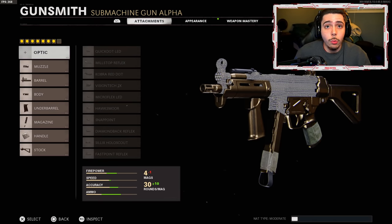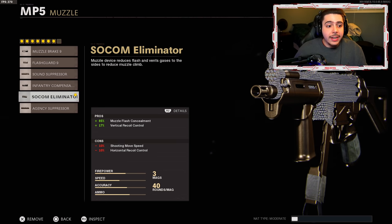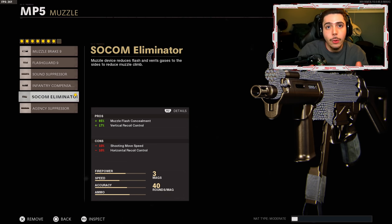Without further ado, let's get right into it. This MP5 setup is a lot different than my past classes — we got seven attachments. For our optic I didn't put anything on; I like the iron sights on the MP5. If you want to throw a sight on, more than welcome to, just not my thing. Next we got the SOCOM Eliminator Plus — 85% muzzle flash concealment, so the flashes from our weapon are dimmed down so we can see a little more clearly.